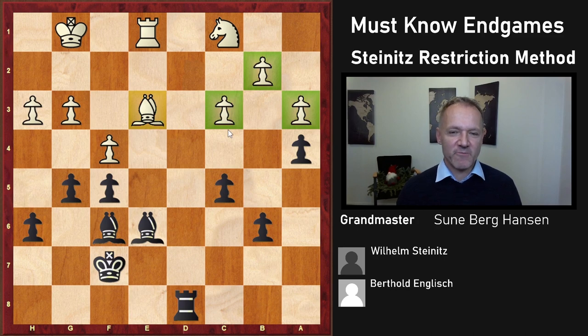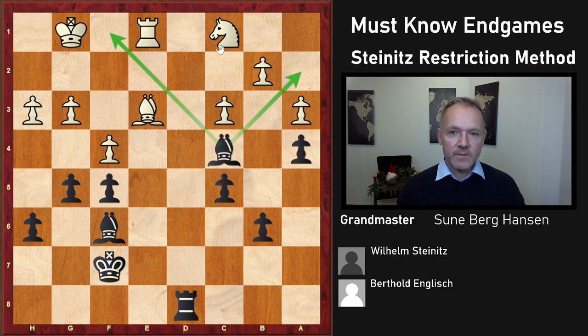After a3 we see that White is forced to put all his pawns on the same color as his bishop — this is not his dream, not the Capablanca way. And look at this bishop — it controls everything. This is often a very important theme: the bishop dominating the knight.